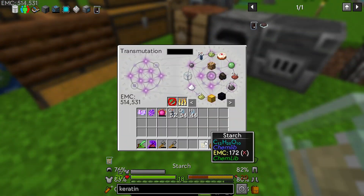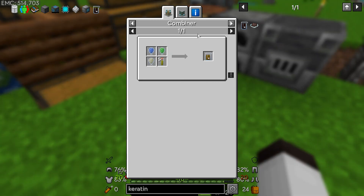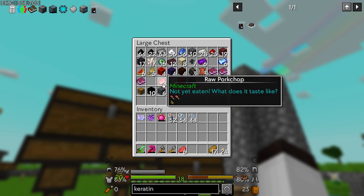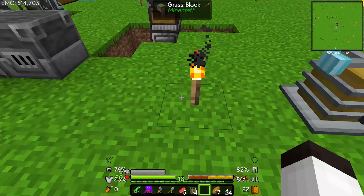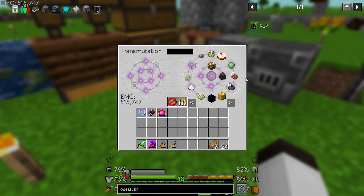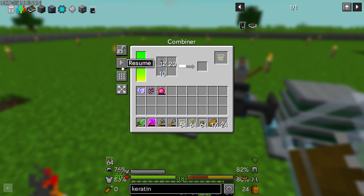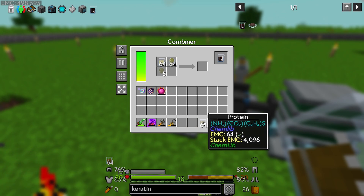We've got sulfur dioxide and starch. Now for protein — we can probably get that from the dissolver using any raw material, and fortunately I have a bunch of raw material I haven't done anything with. That gives us protein and it also has EMC, excellent! So now we have everything to make keratin. We've got starch, sulfur dioxide, and protein. Let's combine those — unlock the recipe, make keratin, lock it, and put that in.